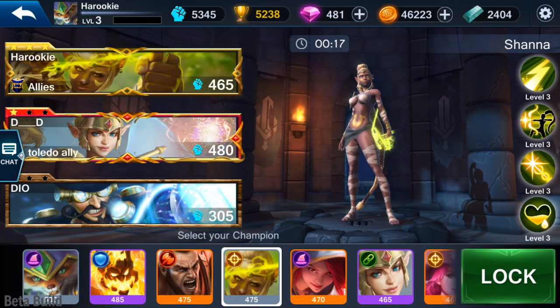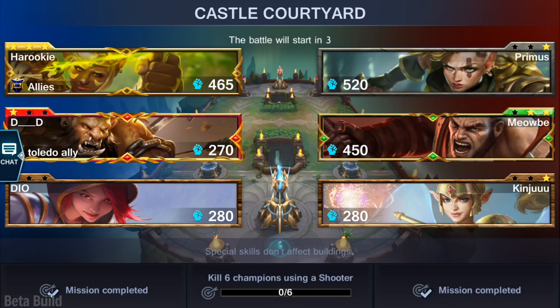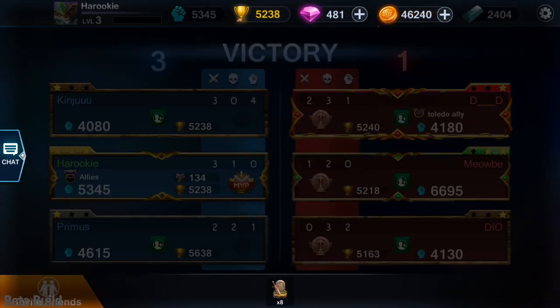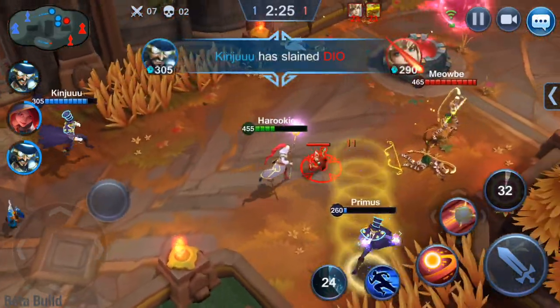You will also see that these new power levels will appear in different places inside the game. From the in-match and end-of-match displays to the selection screen and different in-game menus, the new system should give you way more visibility on yourself, your adversaries, as well as your teammates.